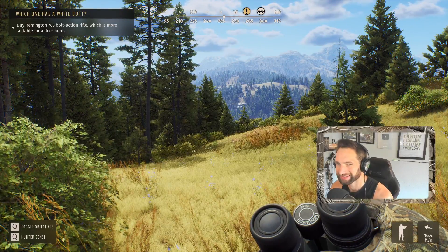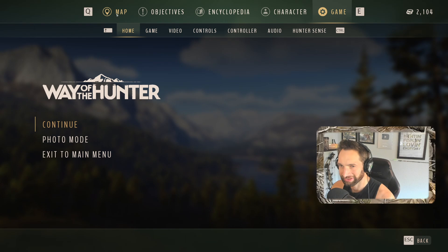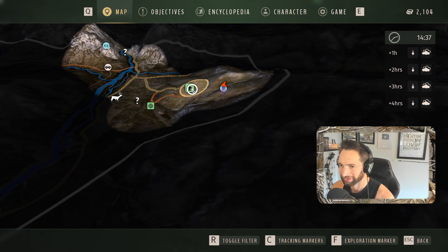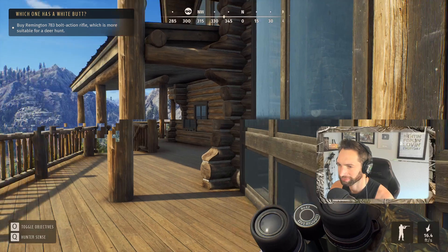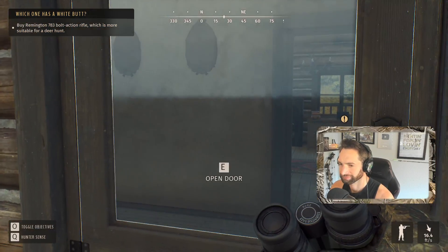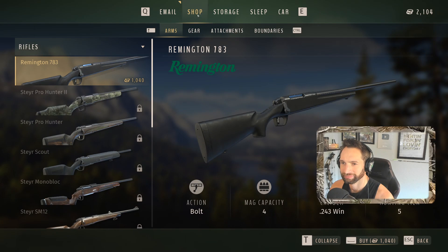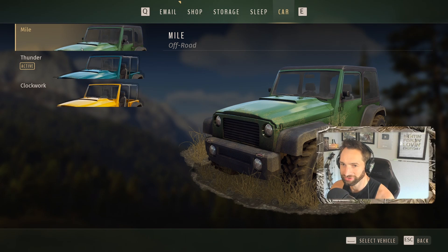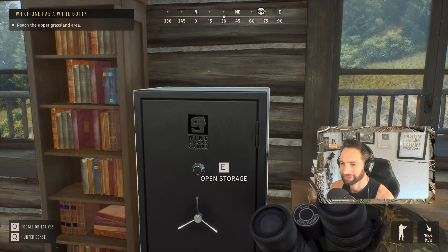Now we're supposed to buy the Remington 783 bolt-action rifle, which is much more suitable for a deer hunt. Let's head over to the lodge and go buy it. On the computer, there it is — the 783, it's going to cost 1,040 coins. We'll buy that. Now we own the Remington 783 bolt-action rifle. Look how many different color options there are — green, blue, and yellow. I think we're going to choose this really cool-looking blue. Now we've got our jeep, we just have to get out there and find some deer.